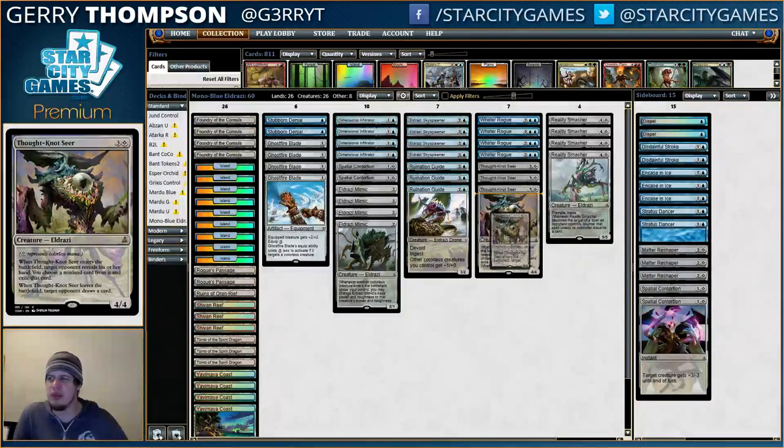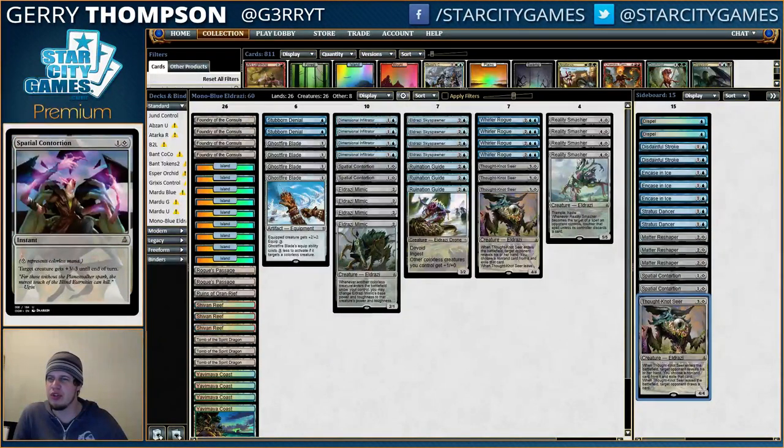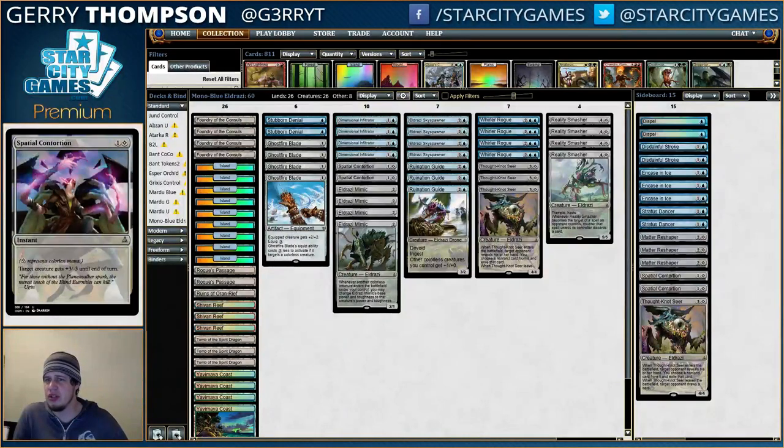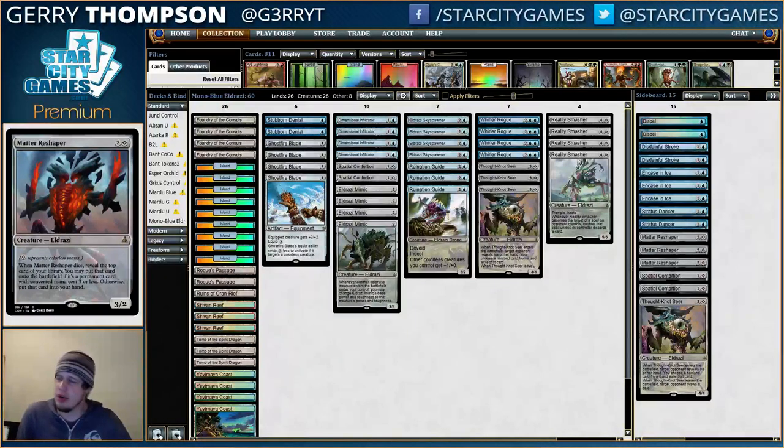It might seem weird to not have 4 Thought-Knot Seer main deck, but it is kind of slow and it's much worse in Standard than in something like Modern, where Modern decks might have 6 to 8 removal spells, while Standard control decks have something like 12. So Thought-Knot Seer just kind of dies. It's expensive and gets outclassed by things like Siege Rhino. The deck only has 7 threes and 7 fours, and without things like Hedron Crawler, I don't want to overload on 4-drops. So Thought-Knot Seer is mostly in the sideboard for Ramp decks. More Spatial Contortions - basically your only answer against Jace and another answer to Mantis Rider. And Mana Reshaper against control decks.